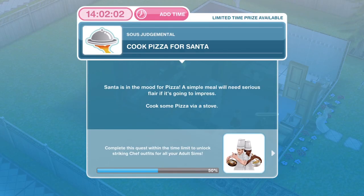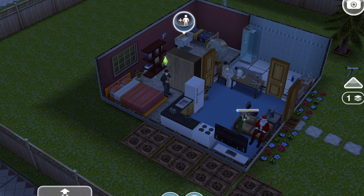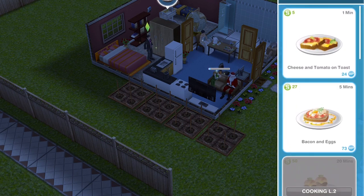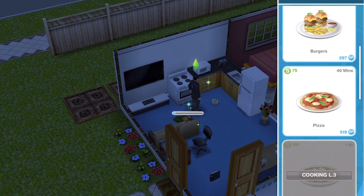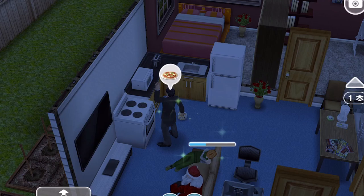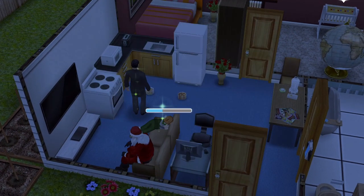Cook pizza for Santa. Santa is in the mood for pizza — a simple meal will need serious flair if it's going to impress. Click on the stove and to cook pizza, you need to be at cooking level two. If you haven't got a Sim at level two, cook cheese and tomato on toast or bacon and eggs continuously until you get a Sim to level two in the cooking hobby. Pizza cooks for 40 minutes. Once the pizza is finished, click on it and that is task complete.